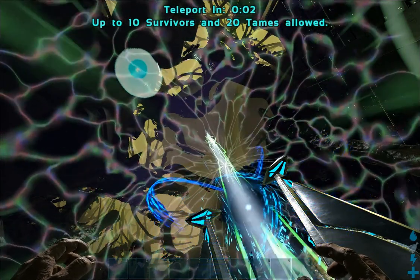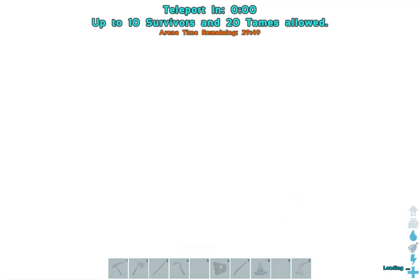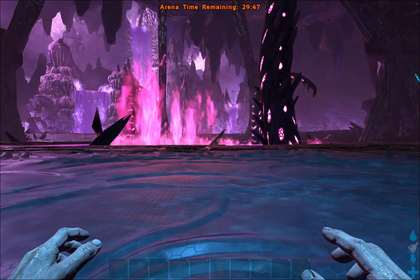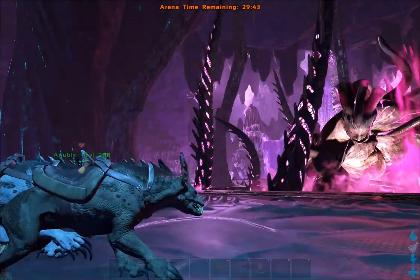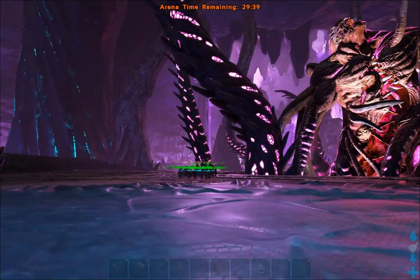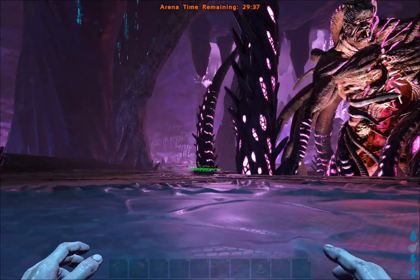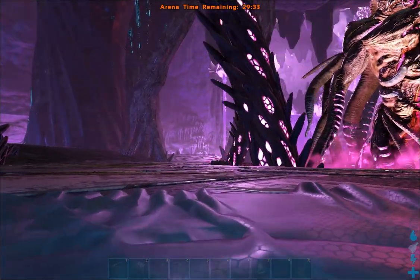3, 2, 1 — boss arena! Gamma Rockwell! Come on, we got this! Come on boys and girls, go get yourself a tentacle! As for our Ravagers here, I'm also in god mode and infinite stats.